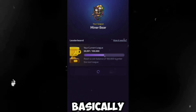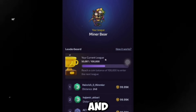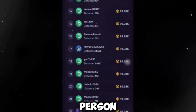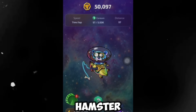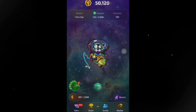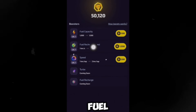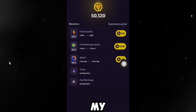If I go to the start, you can see the miners with the highest number of tokens, ranging from the top like Henry down to the least. To get started, this bot is just like Hamster Combat and Tap Swap — you tap on your screen and as you tap, you accumulate rewards. You can also boost to increase your fuel capacity, fuel recharge speed, and speed turbo, which are coming soon.